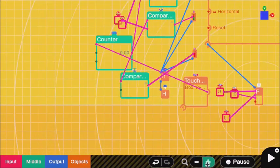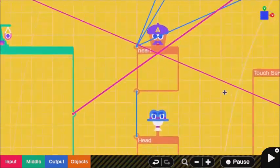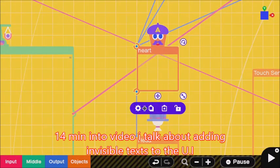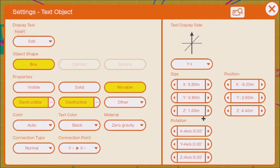I want to tell you guys the hardest thing first, so that way it becomes the easiest thing. The hardest thing to figure out is making this the right size. Just copy my settings right here for a text object — make it box, turn off the destructibility. I have it on zero gravity and mine is movable; I'm not sure if that matters.